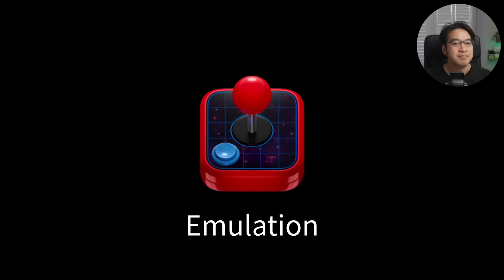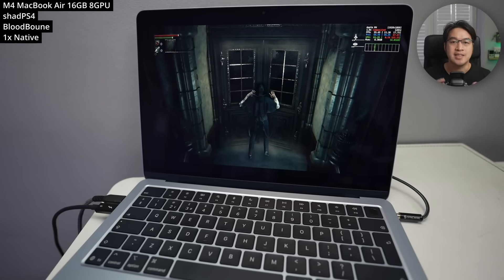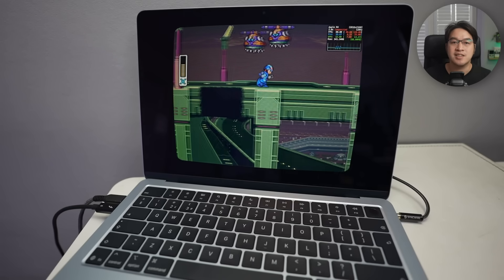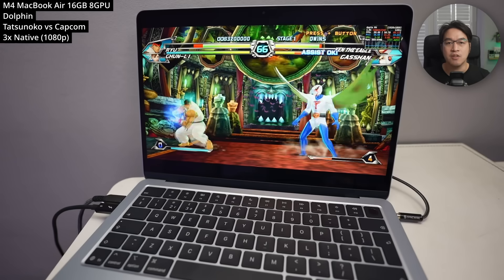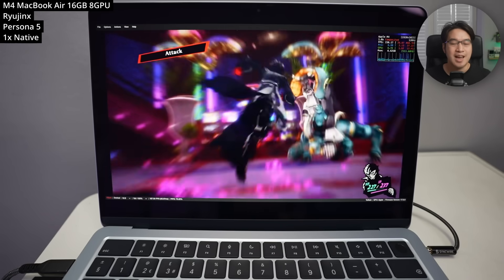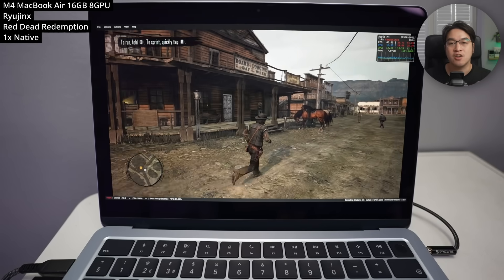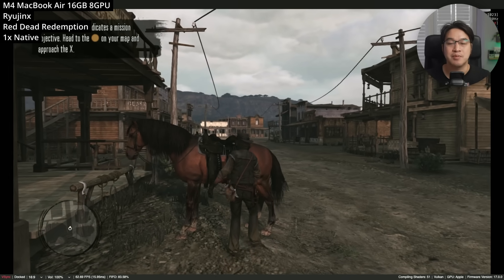Number eight: emulation. Apple Silicon Macs are fantastic for retro game emulation. If you're new to it, OpenEMU is the best starting point — it has a super user-friendly interface, just drag and drop ROM files and it automatically sorts them into your library. It supports most classic consoles from the NES to the PlayStation 1. For handhelds, PPSSPP is excellent for PSP games, Dolphin covers Wii and GameCube, and RPCS3 can even handle PlayStation 3 games. Switch emulation does exist on Mac, and while it's not in current development, it's still very much possible. I'll leave links in the description for my emulation showcase and individual tutorials for each system on Apple Silicon hardware.